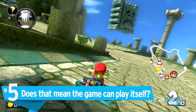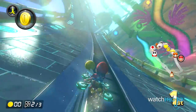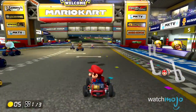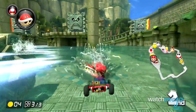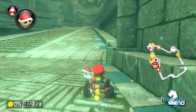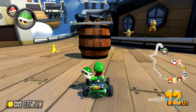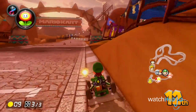Number 5: Does that mean the game can just play itself? With Smart Steering and Auto Acceleration enabled, it sounds like you can handle the car like a Tesla on Autopilot mode. We tested this by turning these features on, setting the game to play the Mushroom Cup on 50cc, and putting the controller down. The car doesn't maneuver to collect coins or avoid obstacles, nor will it use items on its own — that's still dependent on player input. Our Autopilot driver finished fourth overall on 50cc, but finished dead last on 200cc Special Cup. So it can play itself, but not too well.